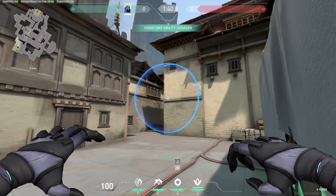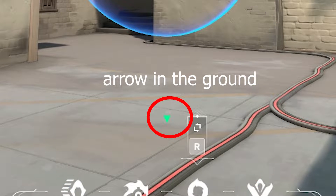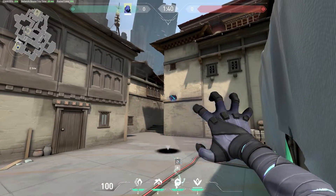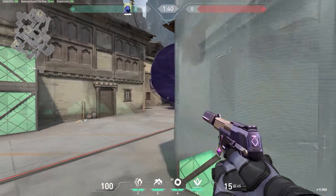Next is a one-way smoke for CT from C site. You want to align the blue orb with this line over here, and make sure that the green arrow is in the ground. This is a great smoke if you're playing near green box, and it also helps set up the person near garage.